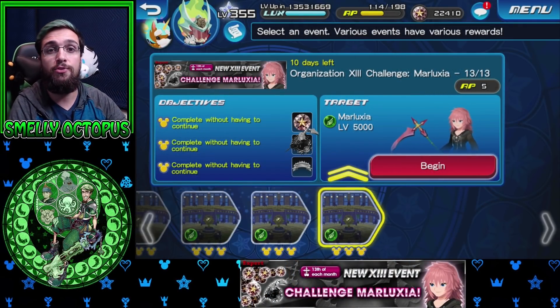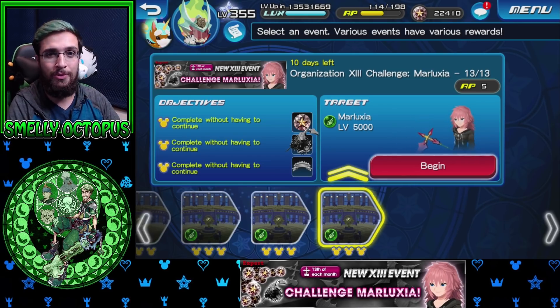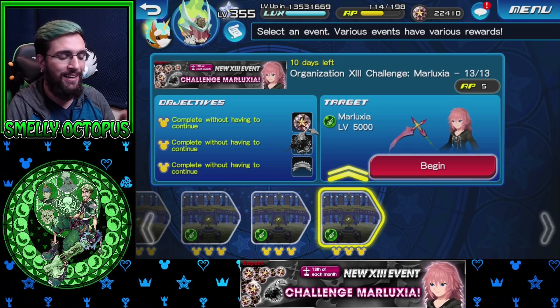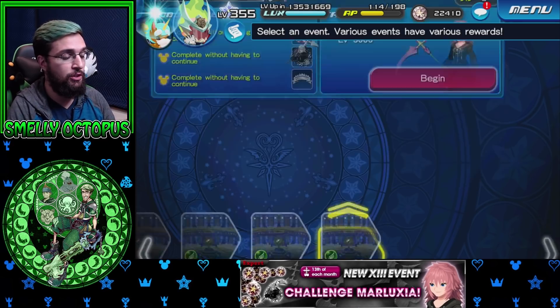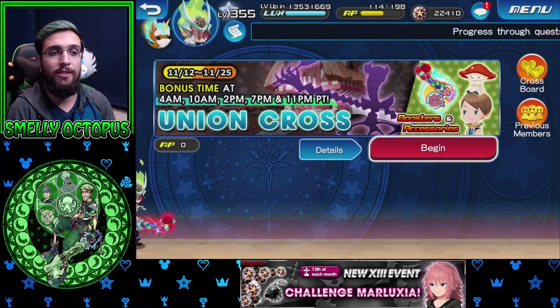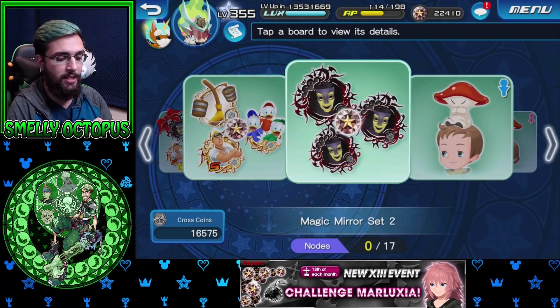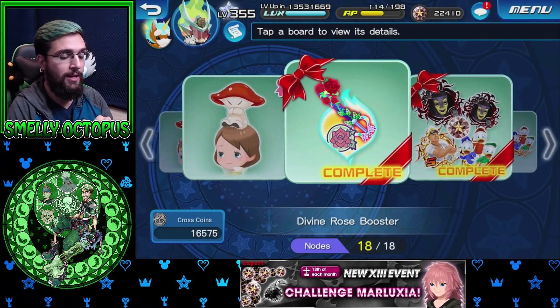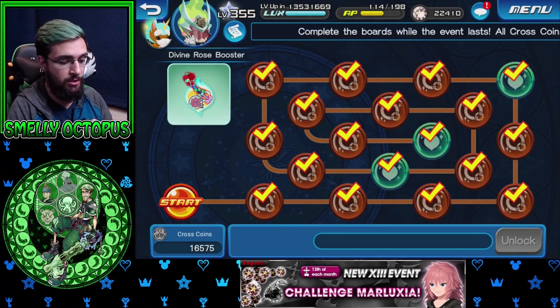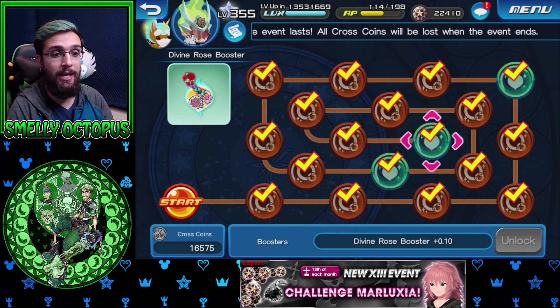You guys can see I full-cleared it — thank you to the stream for all the tips. Before you jump into this, first: Union Cross. In Union Cross, Divine Rose has a booster that's going to make this a lot easier. Fully complete this board so you can get your 0.60 boost, 0.30 and 0.10. That equals a whole 1.00 multiplier to your Divine Rose, which is huge.